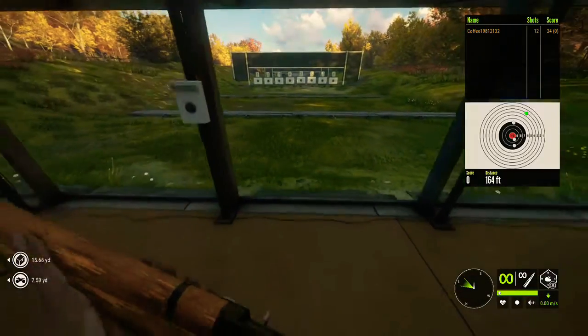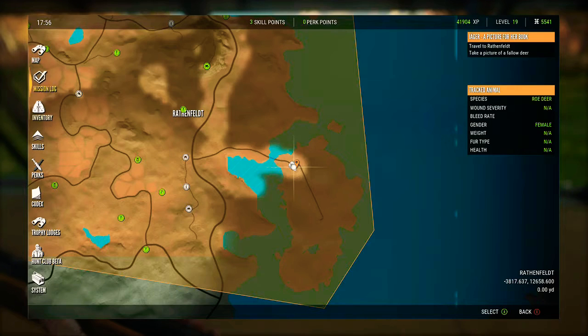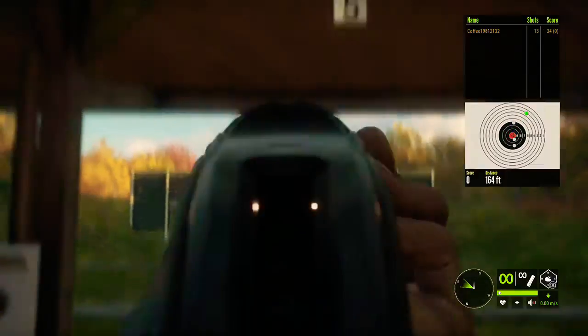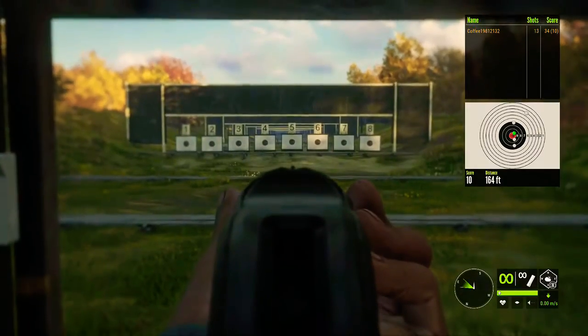Now this is the 1891 10 gauge lever action shotgun, with a maximum of 3 bullets. I have slugs on it. It is an amazing bison hunter — I got it done in one or two shots. It's got good accuracy. It's a very good gun. I've also heard that it's good for goose hunting.